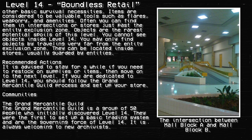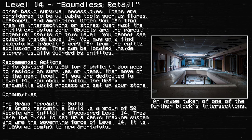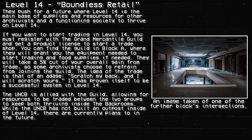Communities. The Grand Mercatile Guild is a group of 50 people who initially discovered Level 14. They were the first to set up a basic trading system and are the governing force of Level 14. The guild is always welcoming to new archivists, and pushes for a future where Level 14 is the main base of supplies and resources for other archivists, with a functioning society thriving on the level. You can find the guild in Block A, where they will grant you equipment needed to start trading and food supplies if needed.